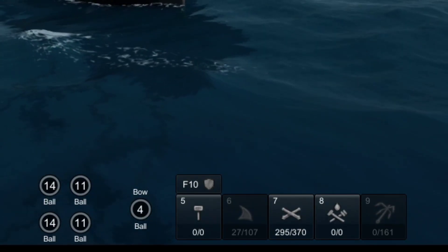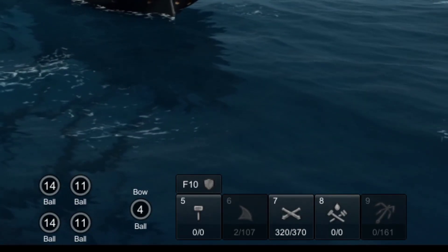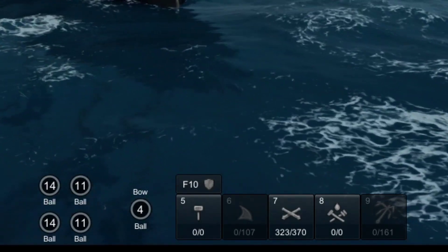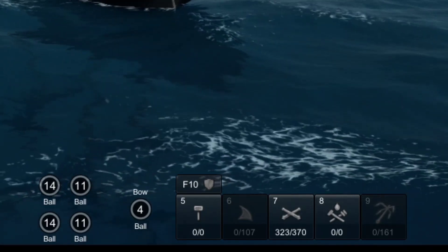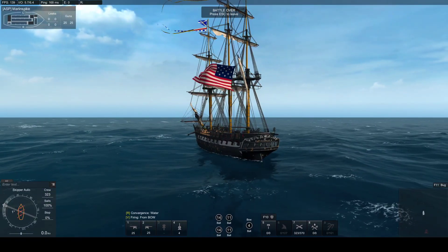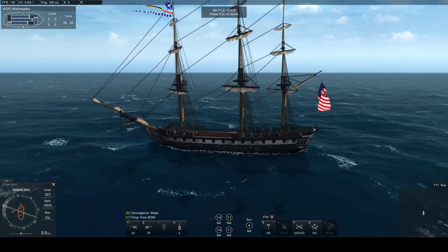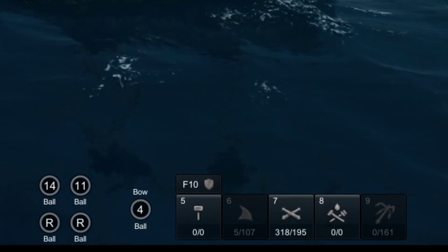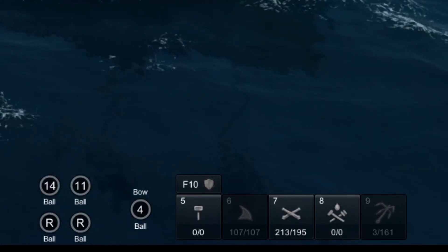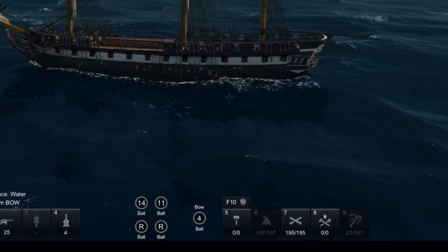I still need 370 crew to man all the guns and have 100% efficiency. I can reduce that number and make it easier to reach 100% efficiency by essentially turning off my guns — by looking in the direction of the side I want to turn off and pressing the F5 function key. Here I'm turning off the starboard guns by viewing to starboard and then pressing F5. My starboard side indicates R — let's call that reserve. The needed number of crew for 100% efficiency has gone down to 195, and I now have 100% efficiency in operating the guns.